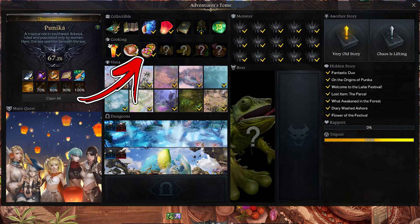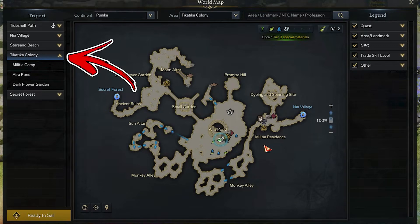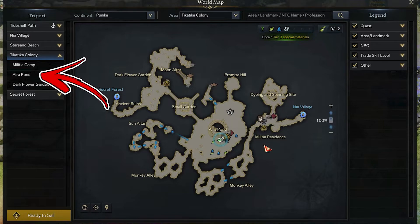In the Punica continent there is a cooking recipe called Flower Salad. In order to find it, visit the Tatica Coloniaria. To be precise, you have to reach the central part of the map, near the Aeroport triport.